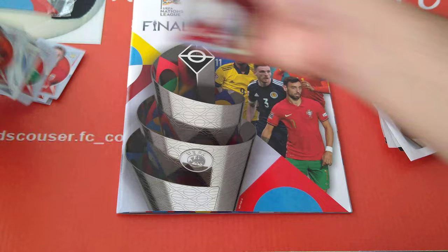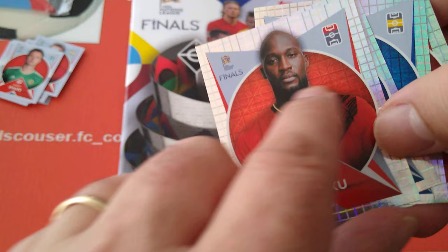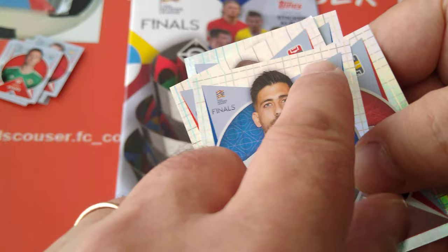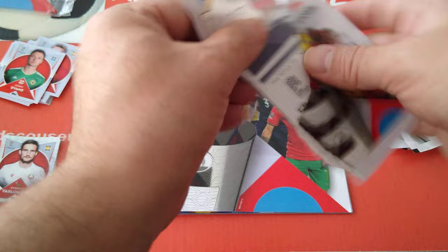Let's have a look at the shinies - they've got sort of little squares in the background, looks like PlayStation symbols: circle, triangle. Push the button, shoot, pass - as you can see in the background, it's checkered, like checkered shirts - checkered stickers. Four shinies, not bad. We only got one shiny from the starter pack, which is really poor - poor numbers.